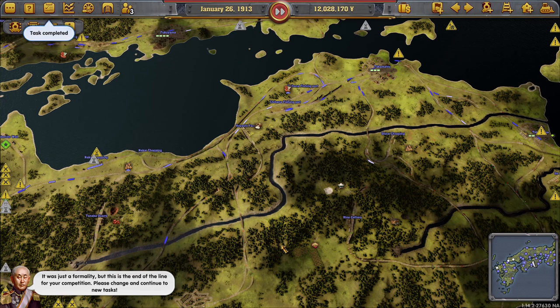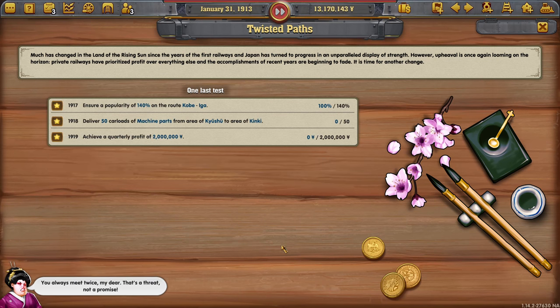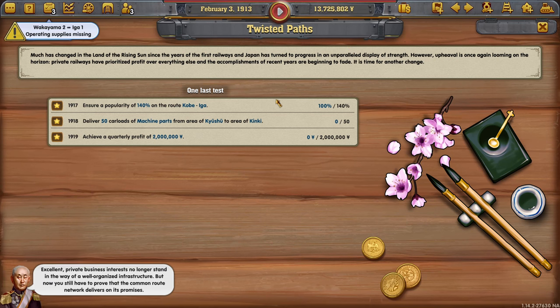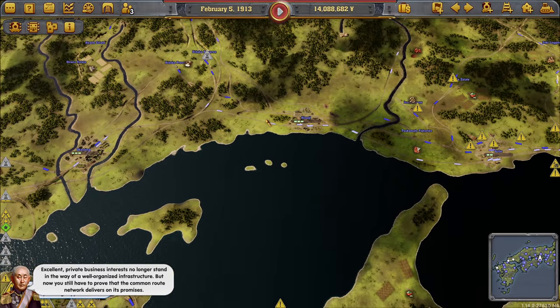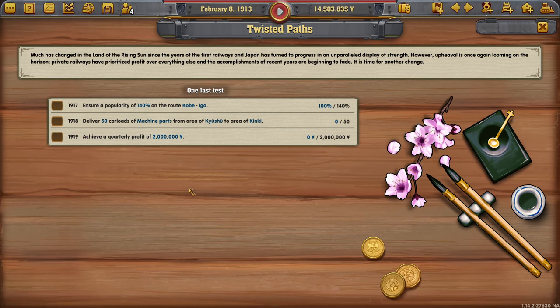Let's just keep everything. This is the end of the line for your competition — please change and continue to new tasks. Let's slow this down — excellent. Private business interests no longer stand in the way of a well-organized infrastructure, but now you still have to prove that the common route network delivers on its promises. Okay so we have a few more missions to do — I thought it would be over here actually, I'm surprised. That's really interesting, I like that. But yeah, that's something we are going to have to work on in the next episode.